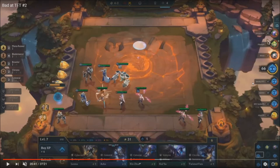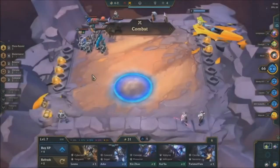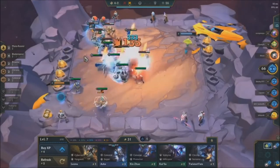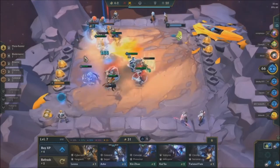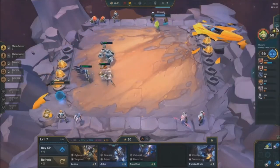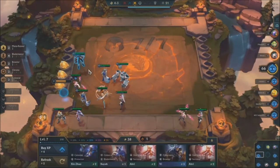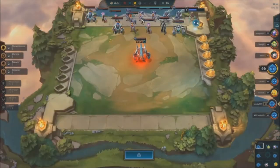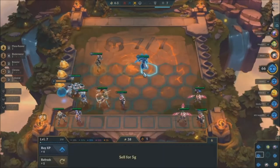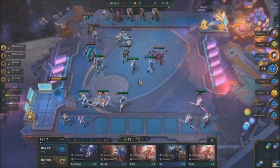Or you could do something crazy like Protector Yasuo, which is the most frustrating thing ever — if you get a two-star Yasuo with Protector and tanky items, he doesn't die. But yeah, six Blademaster would have been much stronger here. Kale cleans it up — but Kale would have cleaned this up a lot faster with a Blademaster spatula or six Blademasters. Why is it important that you kill them fast? More units survive, more damage — yeah, more damage is always good.